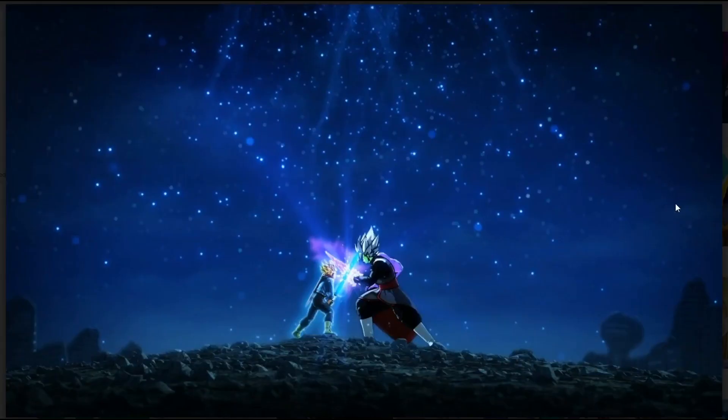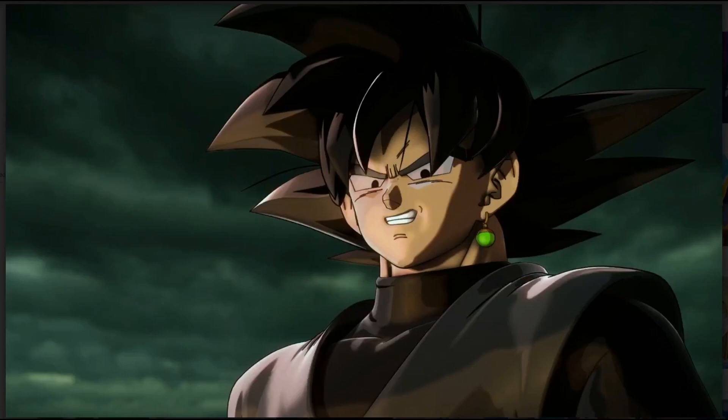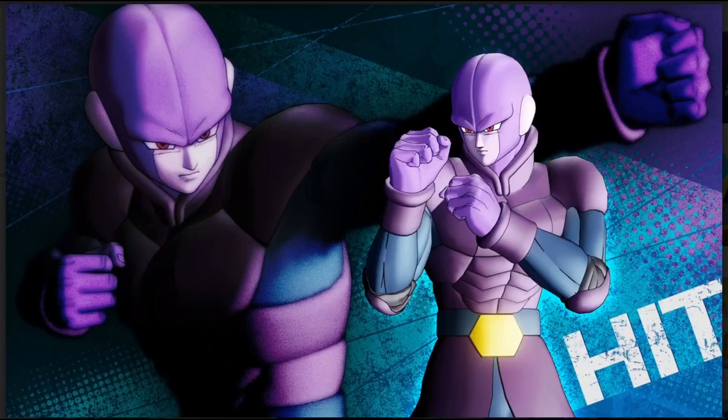I'm definitely gonna have that one in my preset or loadout, whatever you want to call it. This is pretty dope — I believe this is from the DLC story mode. Oh — oh, you see it? Team Gohan! My boy is looking nice, I really like this. It's dope how they gave Gohan a dope one, and Team Gohan of all things — that's nice. Okay, the Goku Black one is pretty heat, I like that one.